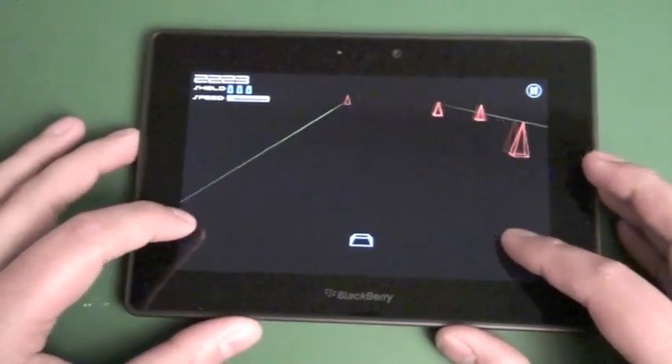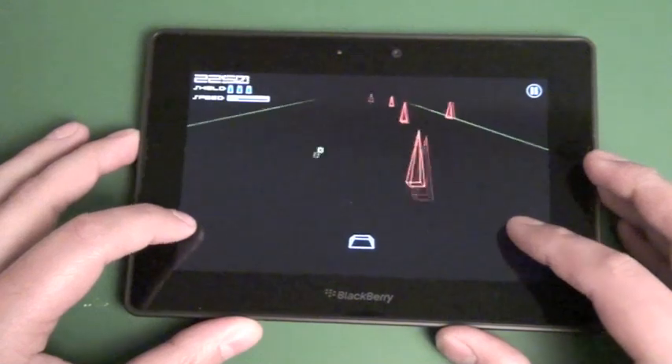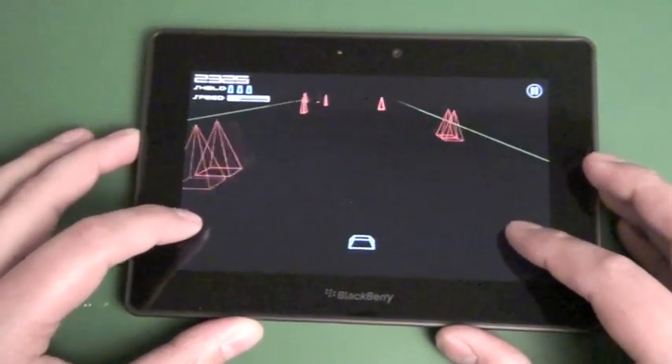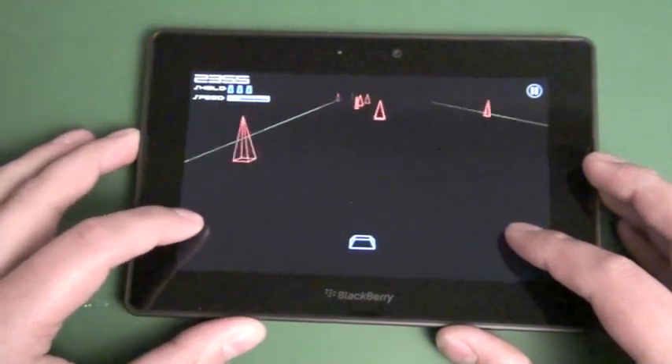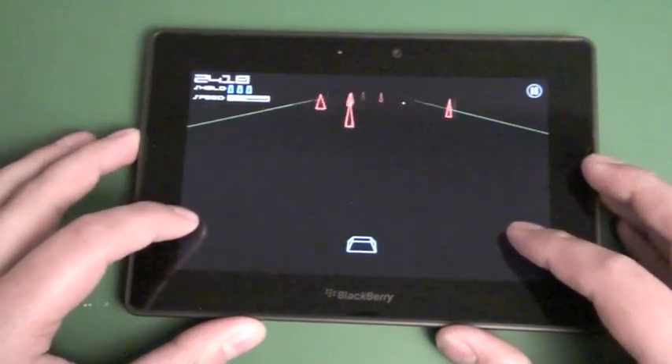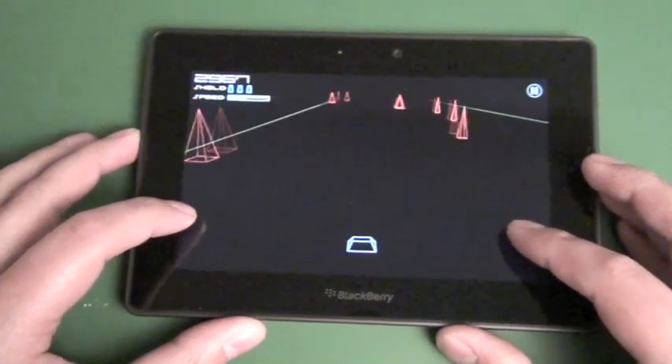It shows your speed up in the bar there, and as you go through you'll end up with more and more obstacles. There are little power-ups like invincibility and little regenerators for your shield. So in the beginning you just have all these little red cones to avoid.